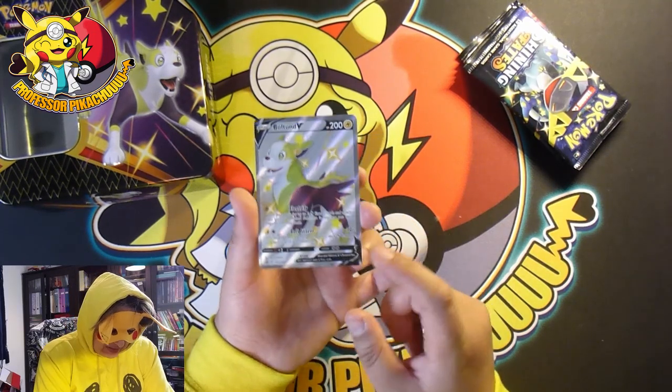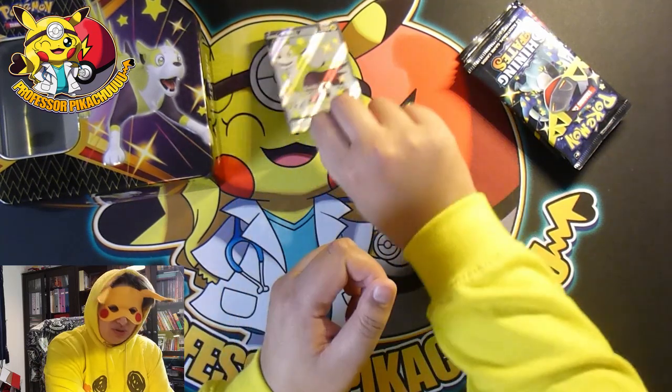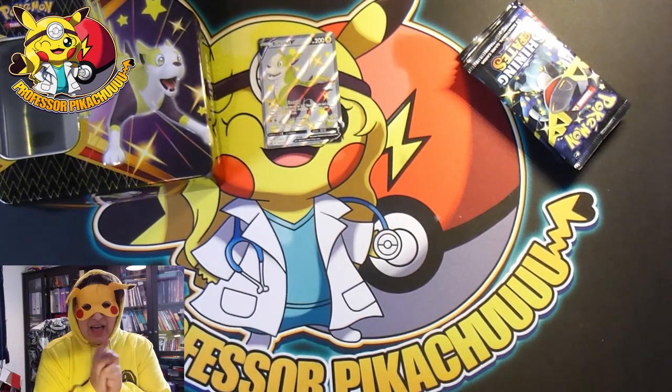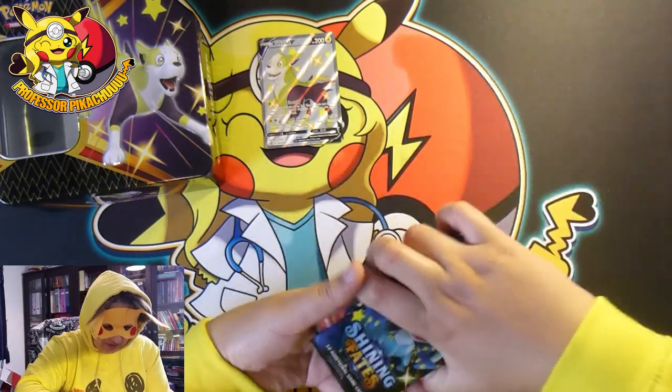So we have the Boltons V. I honestly think these cards look so awesome. I wasn't too sure about a few of these tin mascots but the Cramorant V looks amazing and so does the Boltons. I was going to say the centering is better but it's really not - this one is actually really miscut. Hopefully when I get other tins in, some of them will be better centered.